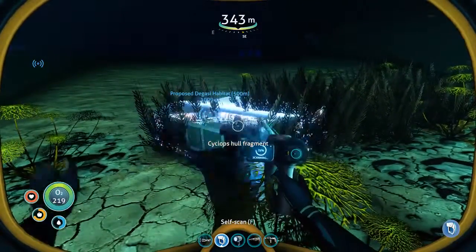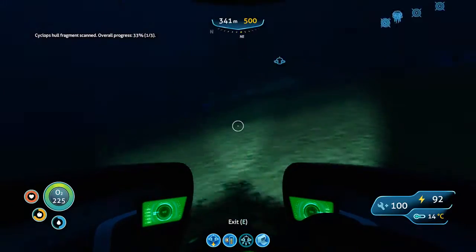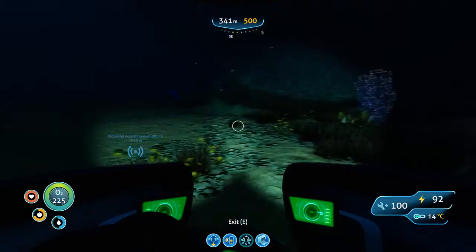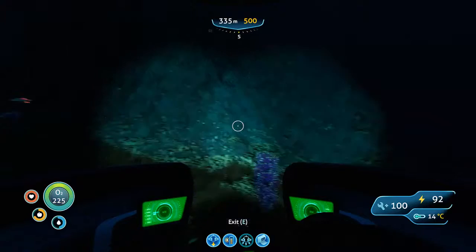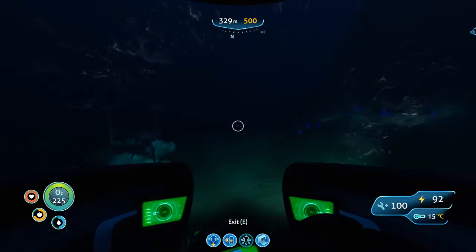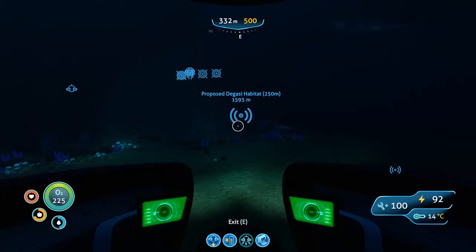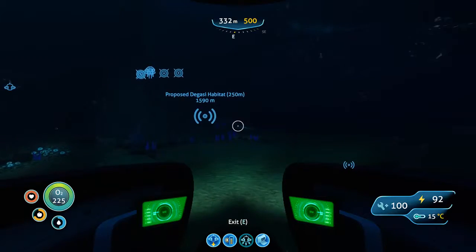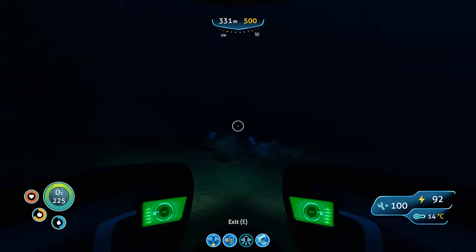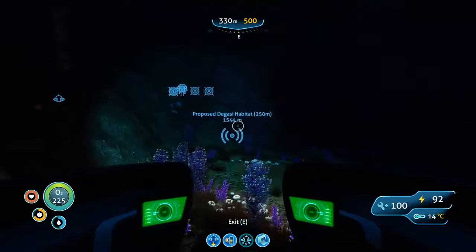Cyclops Hull — well, those are three fragments, I think. Oh no, the Sea Traders passed in there. You are near Blood Kelp Isle. I think you're right below the island. You mean the Great Reef? It could go up. You're also near the edge of the Void — which means be careful.